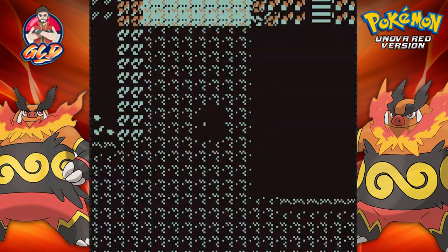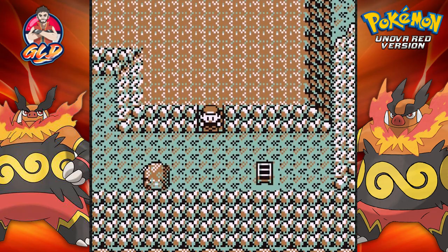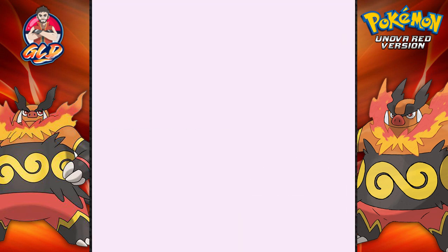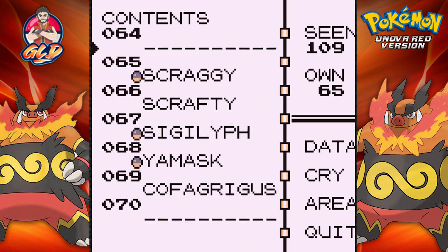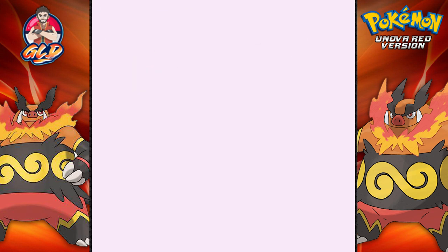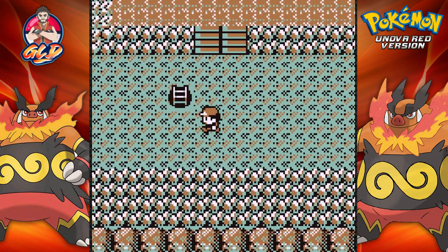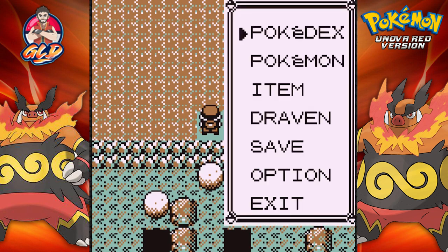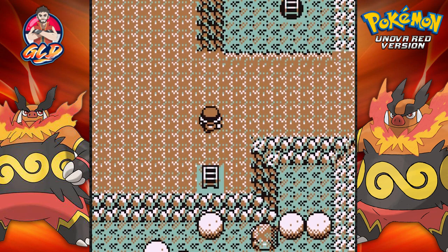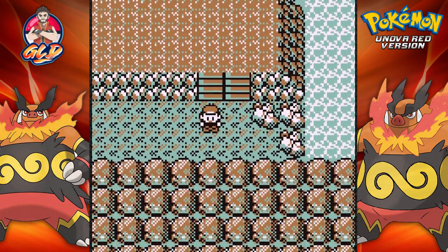I can see some pretty interesting Pokémon right here, especially Lomomola — a Pokémon needed to get Keldeo, I believe. Let me see if I can find a Lomomola. There you are. It looks like you don't know exactly where to find it, but more than likely you can get it through a trade of some sort.